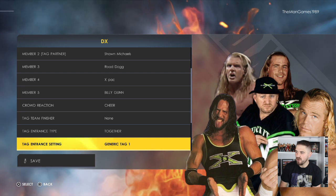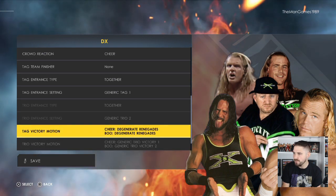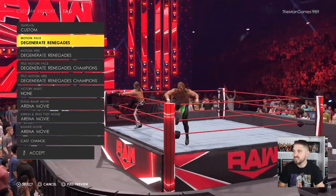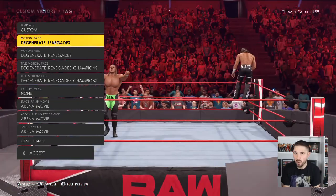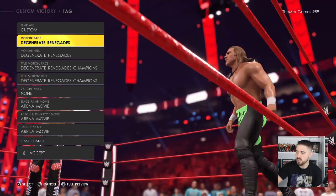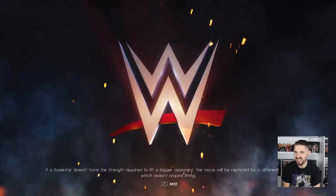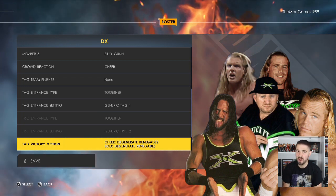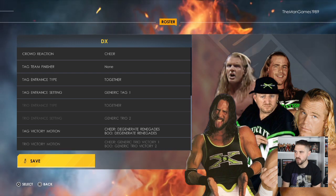For the entrance, it was a bit glitchy trying to create the actual D-Generation X entrance. If you go to the Time of Victory motions and click on the motion phase to be Degenerate Renegades, and set the heel title and heel title motion as well, that actually helps the DX entrance — not sure why it's glitchy; it's a bit like the Maryse and Miz entrance unfortunately. Make sure to save that, and don't even bother going into the entrance part because you don't want to accidentally mess it up. This is strictly just for Shawn Michaels and Triple H's entrance.